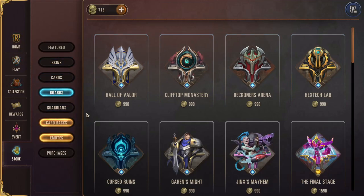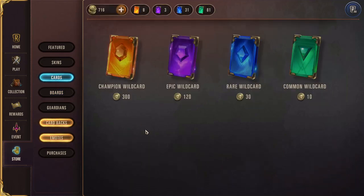You can buy wild cards if you want, which let you exchange them for specific cards within the collection. But you really don't need to do this - you're going to get wild cards automatically through the weekly vault or the rewards tier.